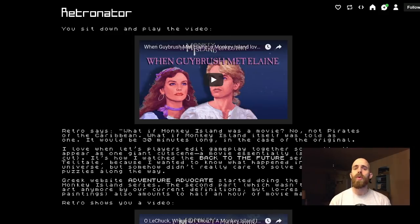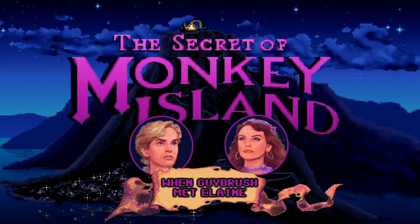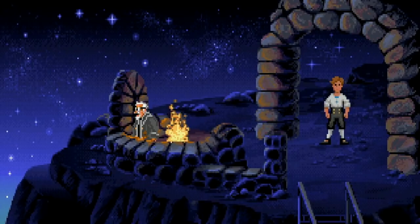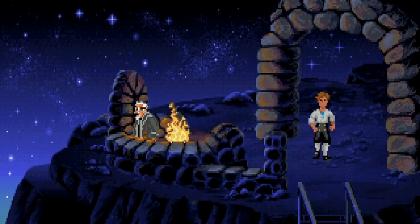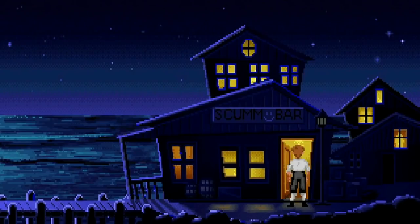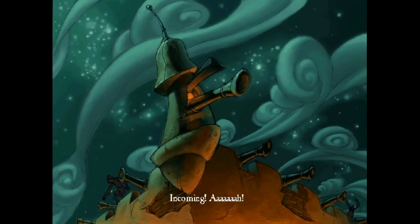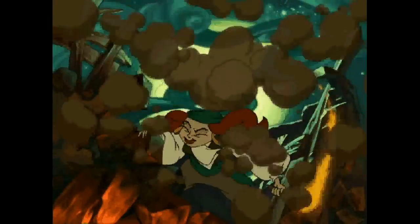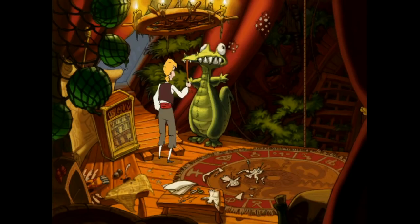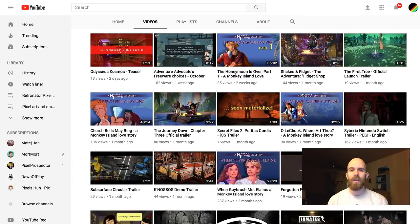Next up is a big shout out to Adventure Advocate, in particular their YouTube channel. One series they're doing is a cut of the Monkey Island series where instead of a normal Let's Play, they just make what's called a movie cut. You can see the whole gameplay of Monkey Island 1 in half an hour, the second part is also half an hour. The third one, which didn't even have pixel art graphics anymore, pretty much looks just like an animated movie — it's a 15-minute one — and now they've also started doing the fourth one. Definitely check those out if you need some very funny entertainment.